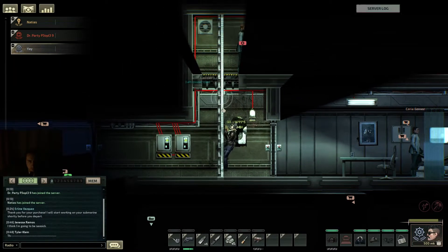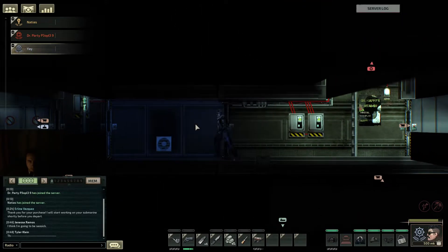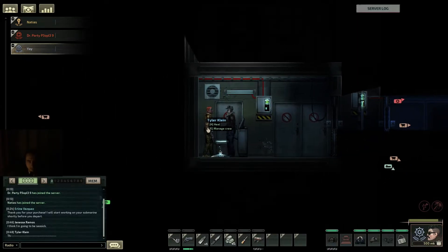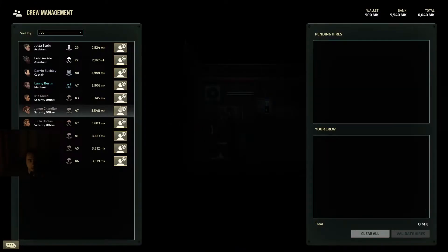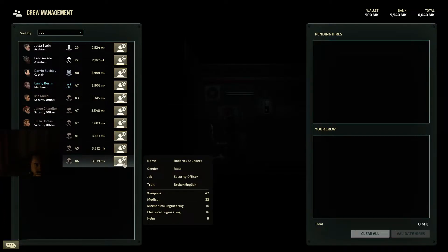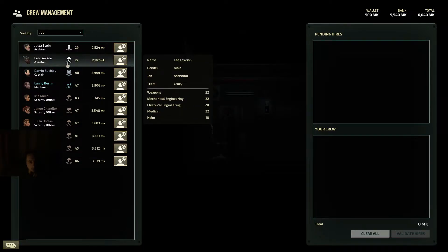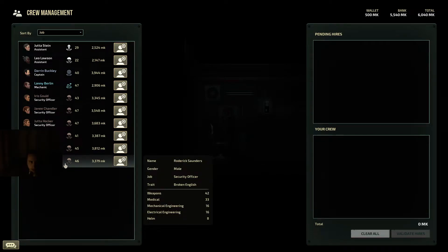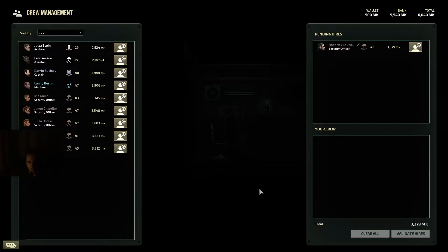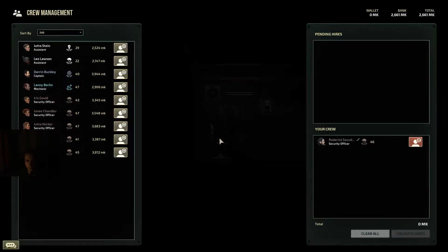Do we want any SMGs? I can get some harpoons as well. I'm coming to do the trading — where is he? He's at the top left. I can buy a security officer for 3,300 or an assistant for 2,000. The cheapest security is 3,300, the most expensive is 3,800. I don't see much of a difference except he has 'tough' but I don't think that matters. We have 2,600 left.